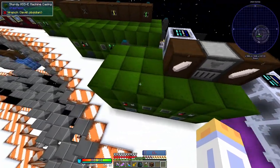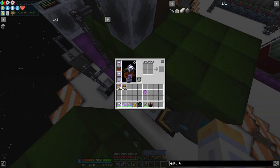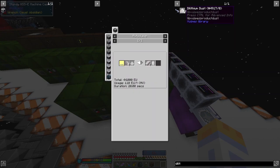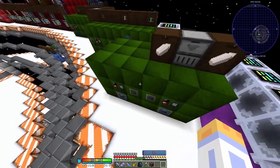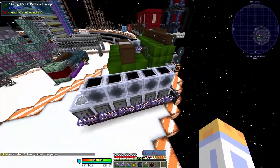This is dilithium processing. We are taking the ore, crushing it, autoclaving it, and we get the crystals. You need, I think, several million dilithium crystals to finish the pack. So make sure this is super-duper upgraded and very good if you are planning on doing post-tank.